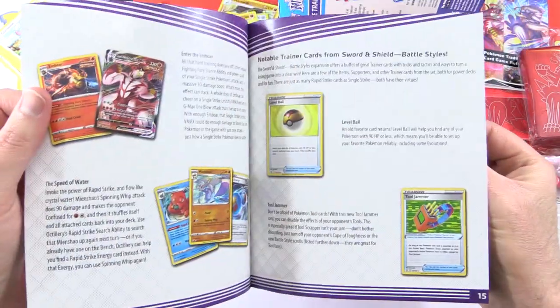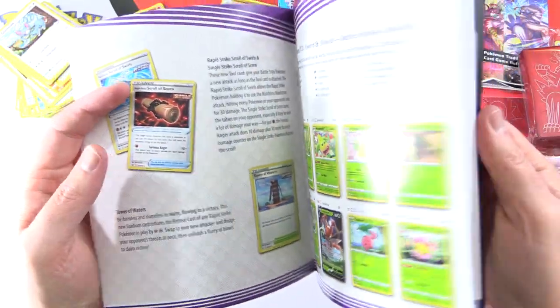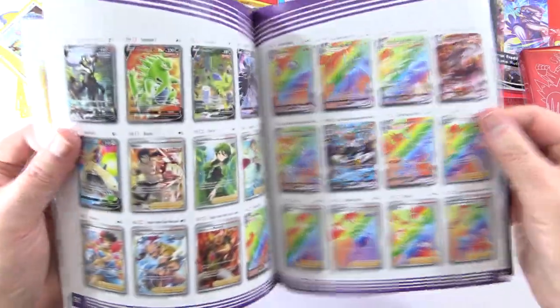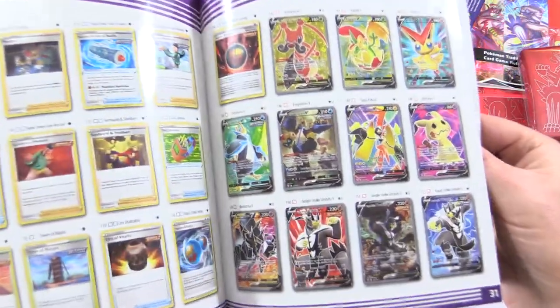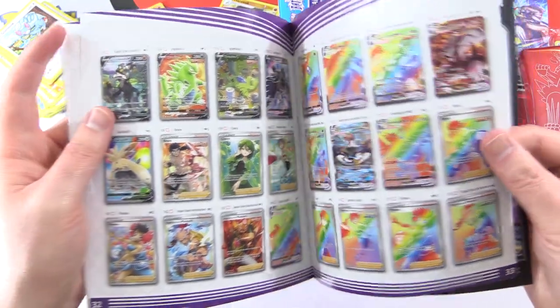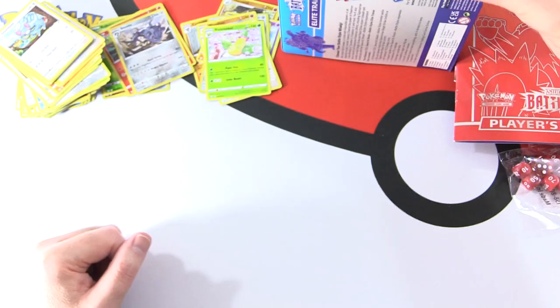They go through that in detail — notable Trainer cards — and then at the back you've got the card catalog, all the crazy shiny goodness. These are the Ultra Rares we're on the lookout for, a bunch of those, and the secret rares — the gold ones.